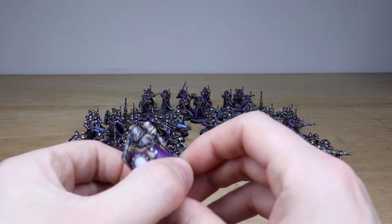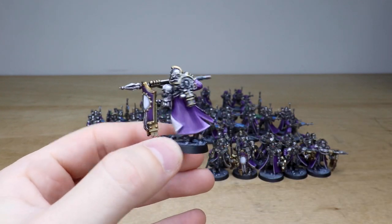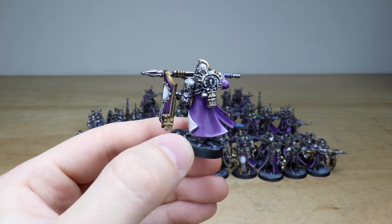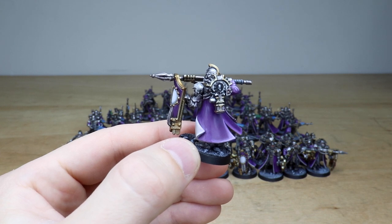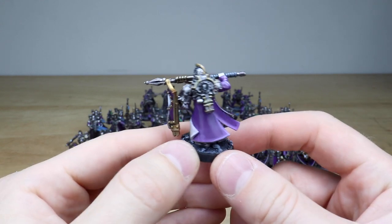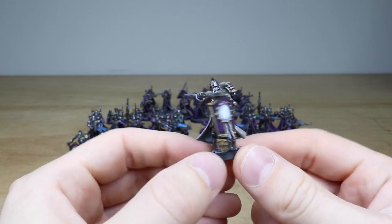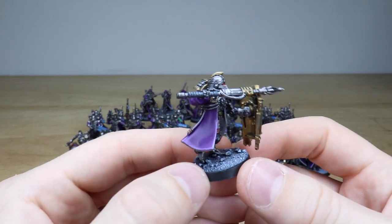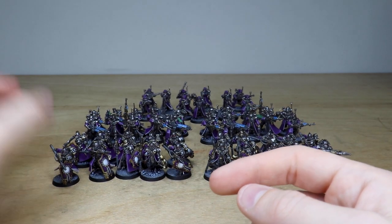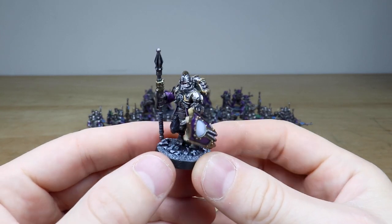Starting with the Hoplites, the Titan Guard — Kieran's done a lovely job on these, painting them in this super clean and vibrant purple you've seen across the rest of the force. They've got an almost Roman-esque vibe which works extremely well with the overall look of the miniatures. All the mechanicus symbols are fully painted, they've got lovely white inner parts on the shields, and the cloaks are fully highlighted and painted to a very high standard, with purity seals and lights done in red.